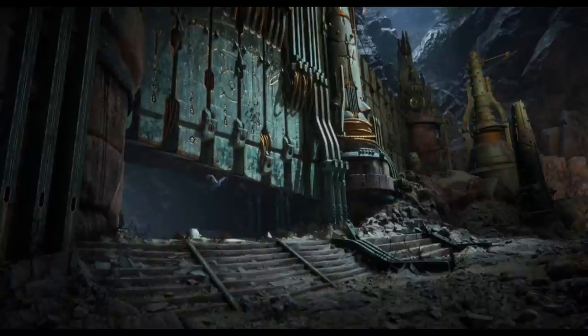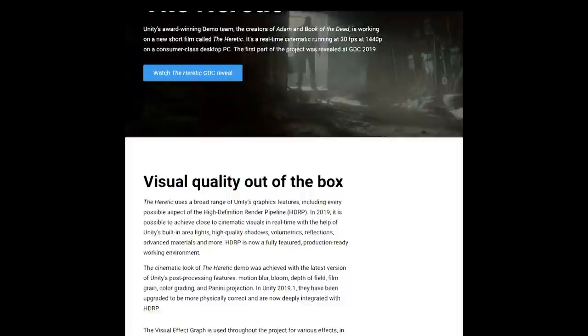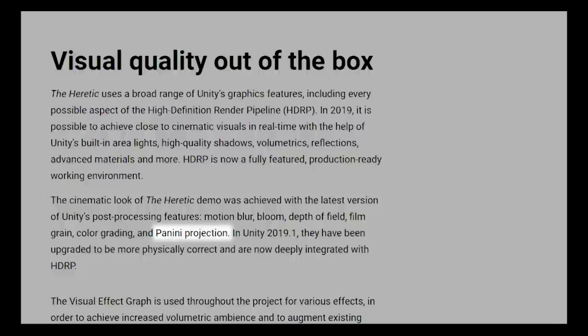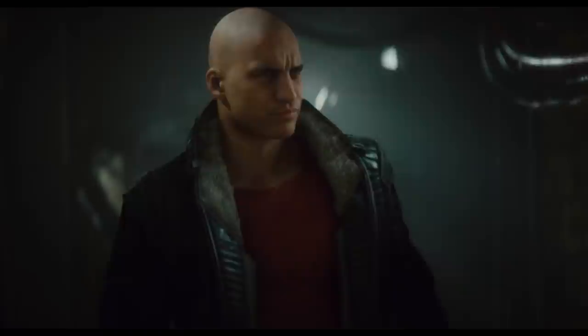It also looks beautiful, thanks to, according to the official Heretic page on the Unity website, mysterious things that sound impressive, like high-definition render pipeline and volumetric ambience. I've got no idea what most of these terms mean, to be honest. Except panini projection — that's when you throw a toasted sandwich at someone. Apparently this demo is running on a consumer-class desktop PC, although it's possible the Unity guys have a different idea of what the average person has sitting in their office at home. Still, fingers crossed we see more from the Heretic soon, even if it's just to answer what the main character has in that case. Is it a weapon? A different, cooler jacket? Some paninis? Unity, don't leave us hanging.